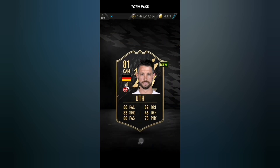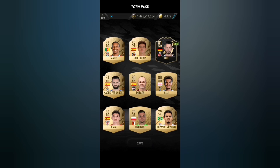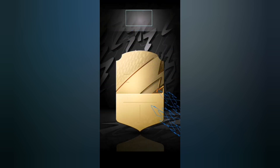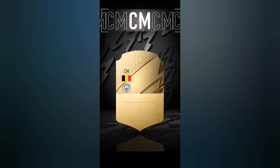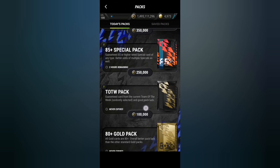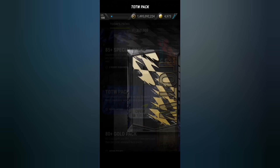Now let's open the Team of the Week packs - we only have three of these. I actually have no idea who is in Team of the Week, I haven't played the game for at least three weeks. We get a Team of the Week walkout - it's gonna be De Bruyne. 91 rated - I just remembered there is a Team of the Season De Bruyne. I mean we will still take De Bruyne but I would love to get his Team of the Season version.